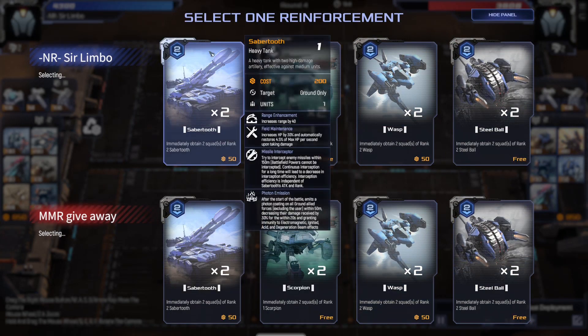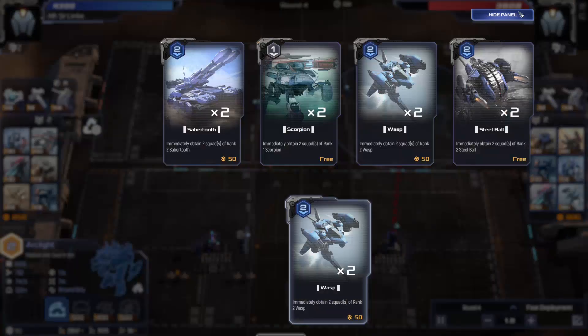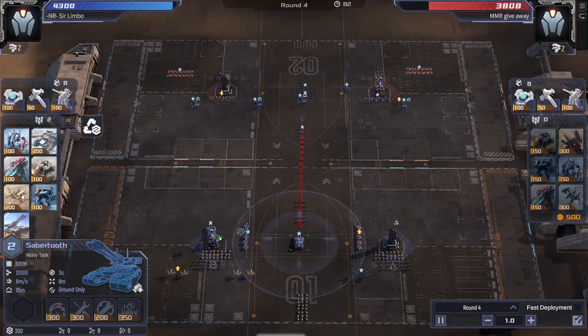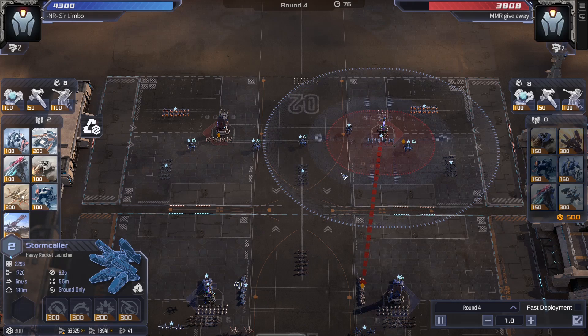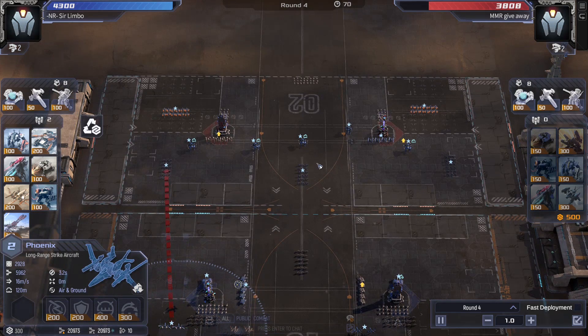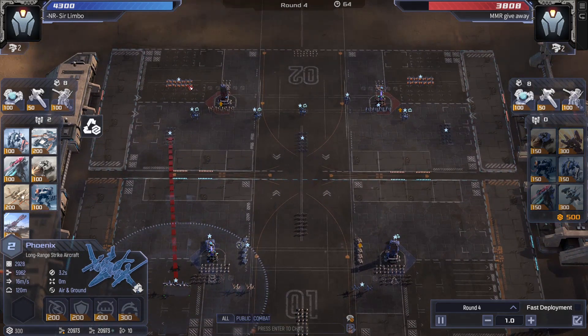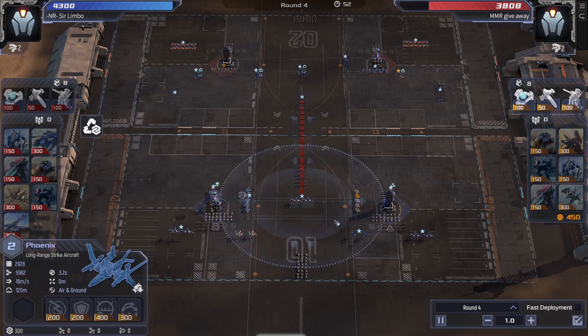Unit drop time. My opponent is definitely up to something with level 3 going for range on the Arclights — one of them got to level. He picks the Wasps, which are very good into my Phoenixes. I pick the Sabertooths because they can even intercept missiles later on, so maybe I can just throw them around into the opponent's Stormcallers. It is also true that I don't have a lot of anti-air against small stuff. The Wasps are definitely going to be a good unit into the Phoenixes, and with the Chaff War being won so heavily for my opponent, dropping more Phoenixes is not exactly the best thing.